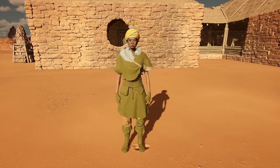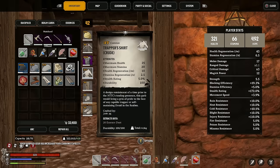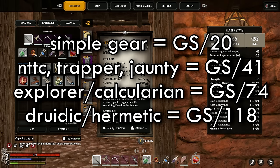If you find this video useful leave a like and go check out the rest of my Nightingale content. Here's a key piece of info: if you use nothing but the basic resources you get four different distinct gear scores — gear score 20, gear score 41, gear score 74, and gear score 118.